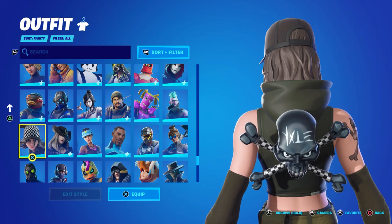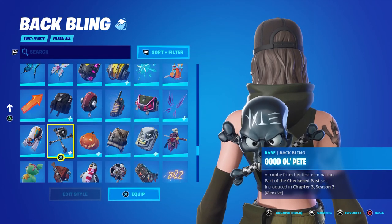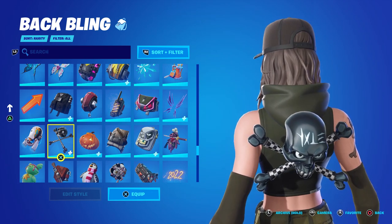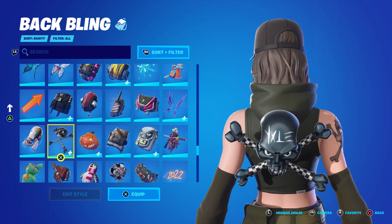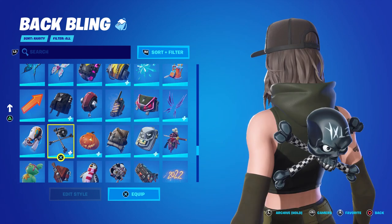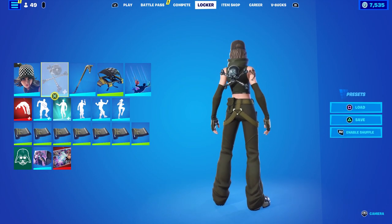The back bling is called Good Old Pete and it's reactive. It says it's a trophy from her first elimination - so she took the skull of the first person she eliminated. I'm not sure what it says on there, I don't even know if that is anything. At first I thought it said 'vile' but it doesn't really look like English to be honest. We'll check that out and see how it's reactive.